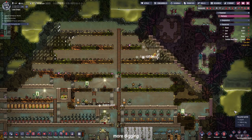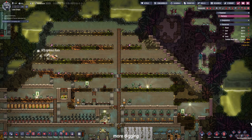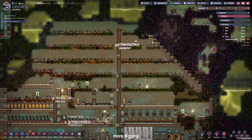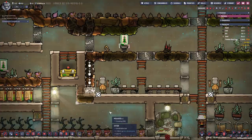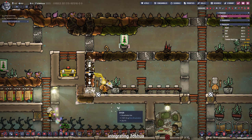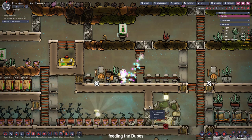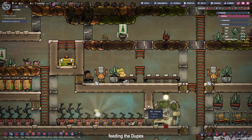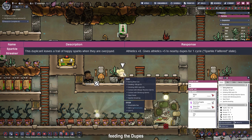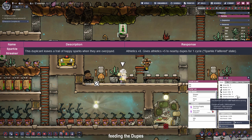It almost took another cycle until the duplicants finished expanding the base upwards and constructing the rest of the insulation tiles. We give Joshua his mess table so he can eat with the others. Look at Mary — Mary seems to be a sparkle streaker, and the morale bonus of the sparkle streaker is shown on screen right now.